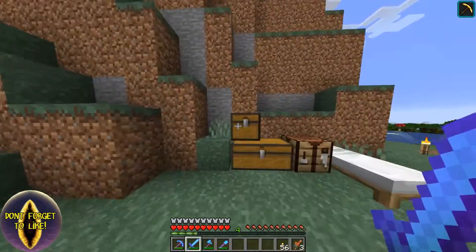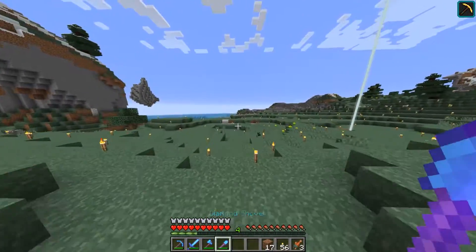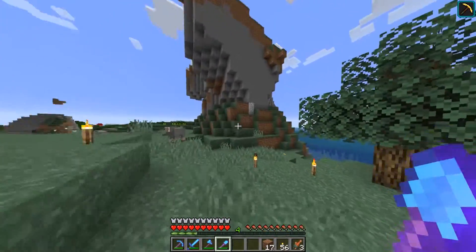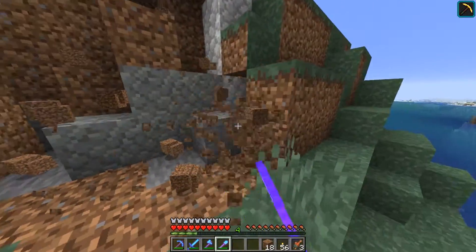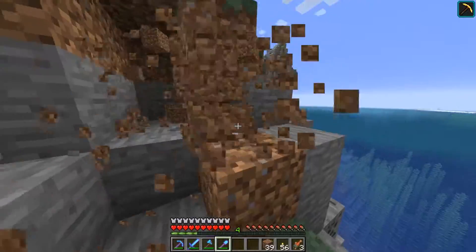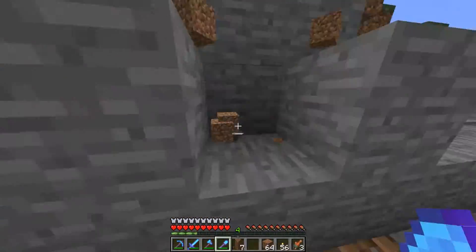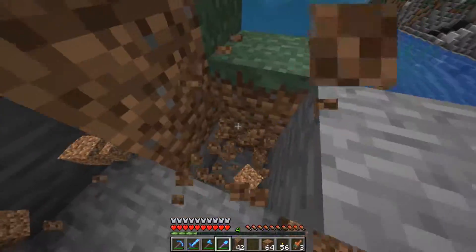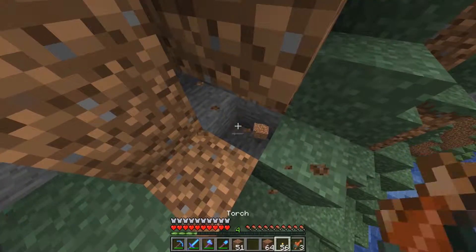So today we're going to do some terraforming — and that was the word I was looking for by the way, not landscaping. I'm thinking I might get rid of all of the dirt from about here, so it's just rock. Plus then it will give us some dirt. Not like we need it, but actually we could do with it because we can swap cobblestone and dirt around — though you need the cobblestone in the first place, don't you?